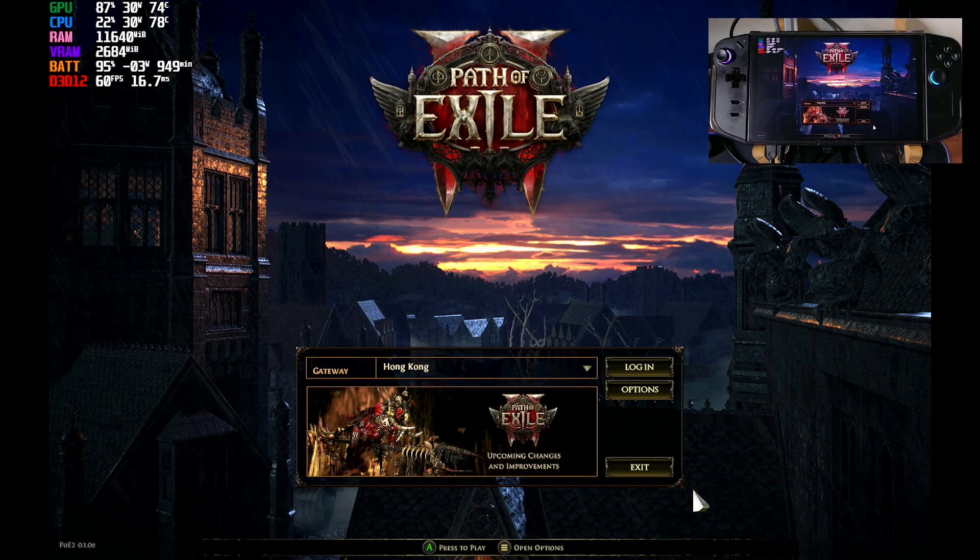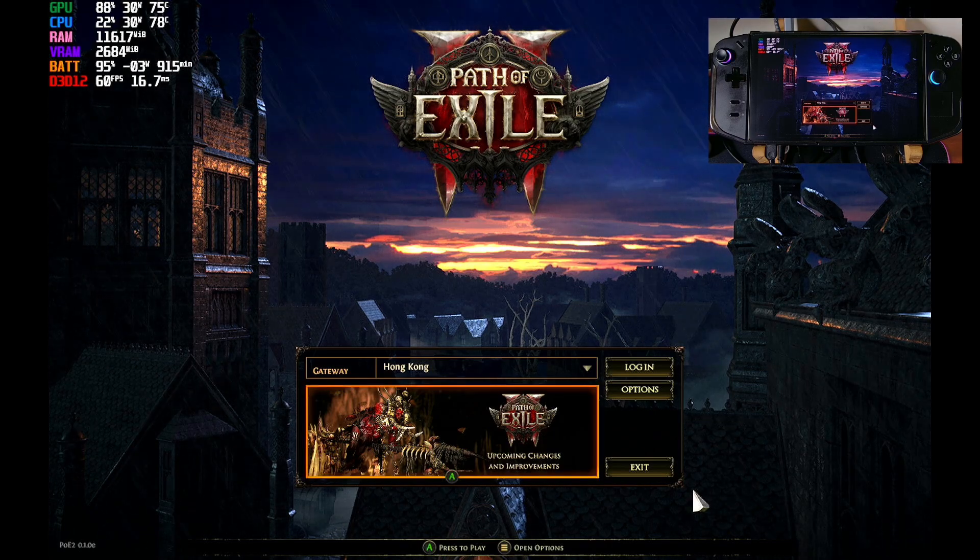Hi guys, Jonteki here. Today I'm going to show you my optimized settings for Path of Exile 2 on the Legion GO. We're having a quite stable 50-40 FPS. Unfortunately, if we're on multiplayer and there's a lot of sprites or a lot of effects going on, we're dropping around 30-ish FPS. So if you're playing solo, this is quite a stable FPS that you can have.